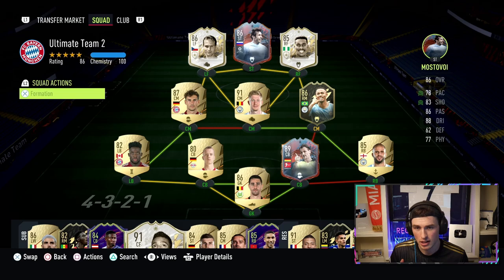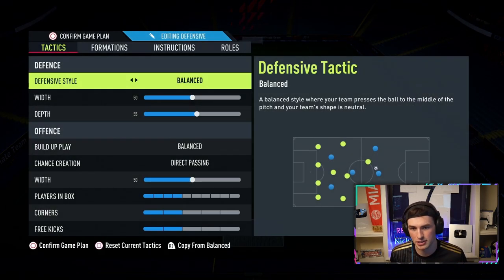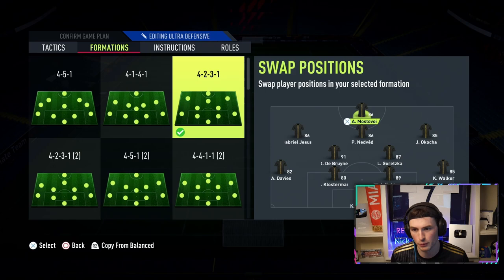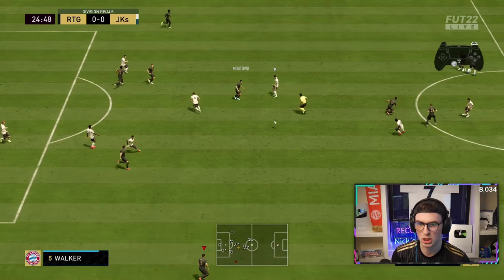With the Hunter to boost the pace, we're gonna check out and see what he's all about. We're going to be playing a lot of different formations — you'll see Mostavoy playing a 4-3-1-2 at LCM, and in the 4-2-3-1 you'll see him play central CAM. Five-star weak foot with four-star skills, I feel like he was good enough, so we'll be flowing him in and out of those positions.